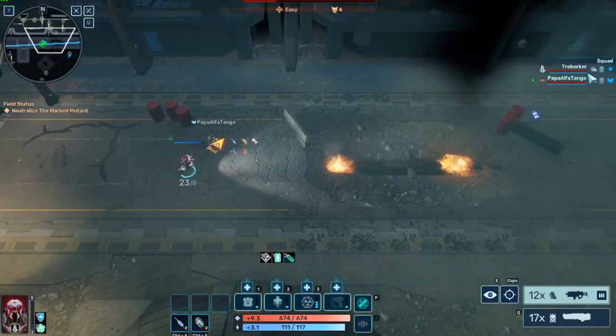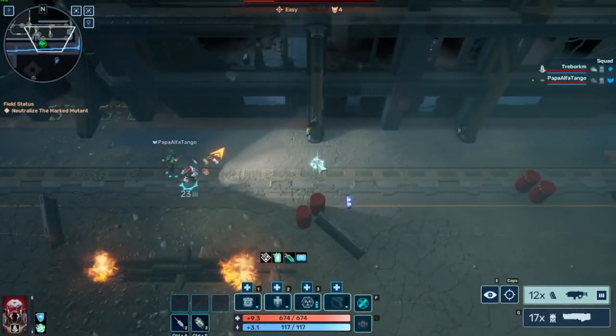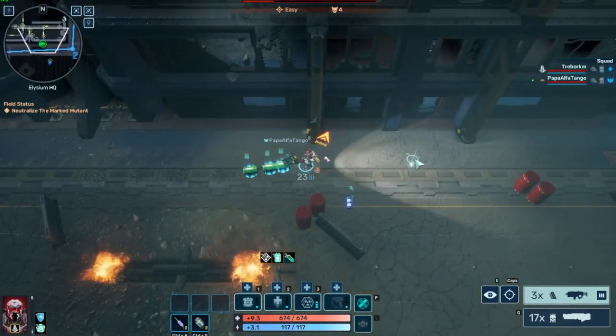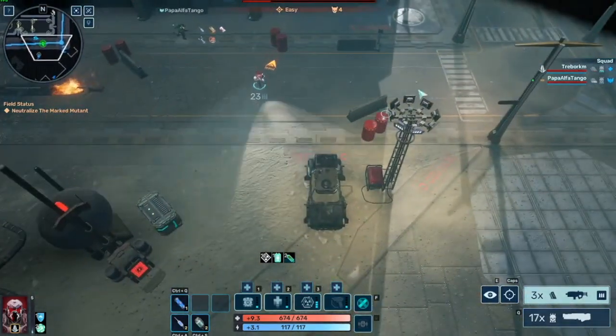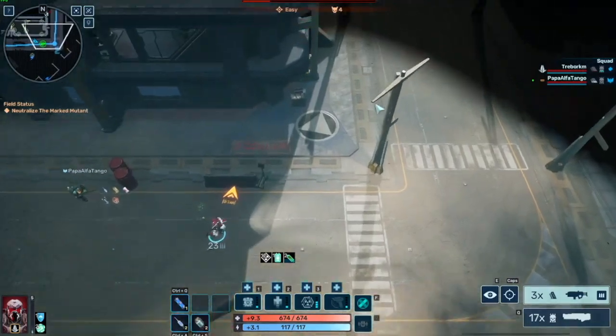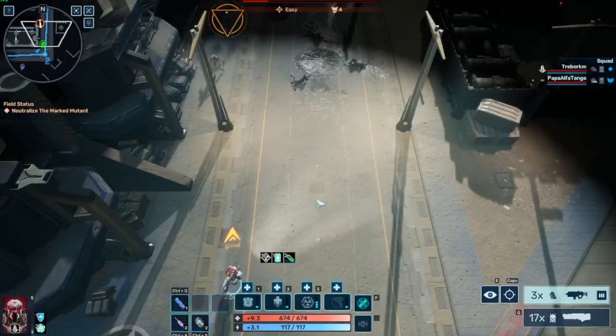I'm almost out of ammo — only got two mags left. If you need ammo you can ask a teammate — press X and I can just drop out magazines. Do I need to push X now? You got nothing? Well, somebody's cooler than me.